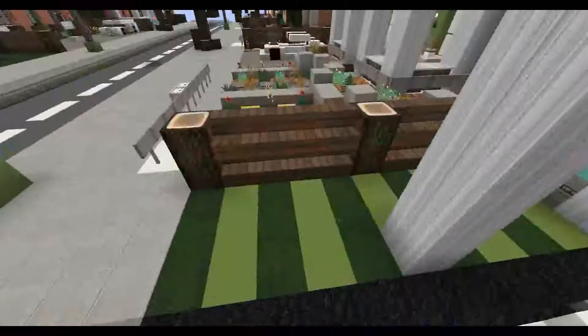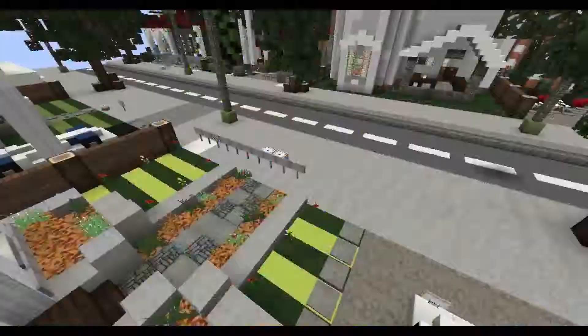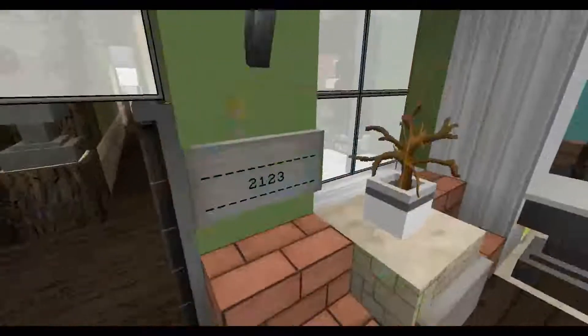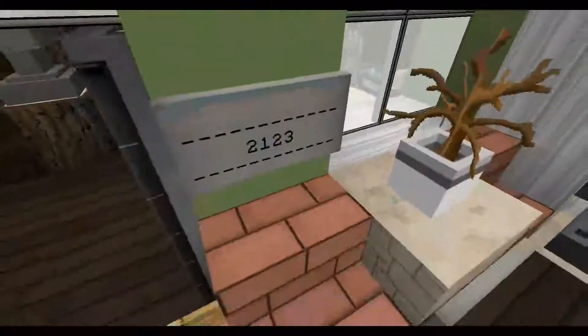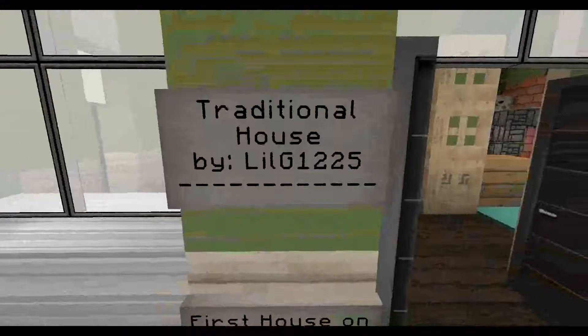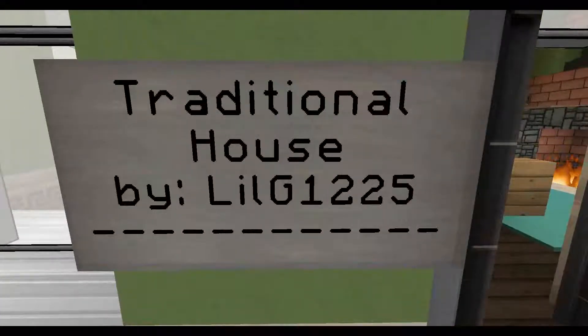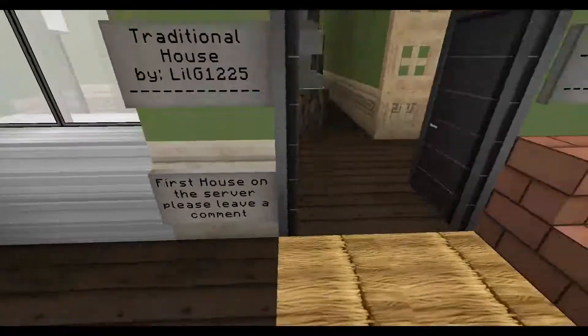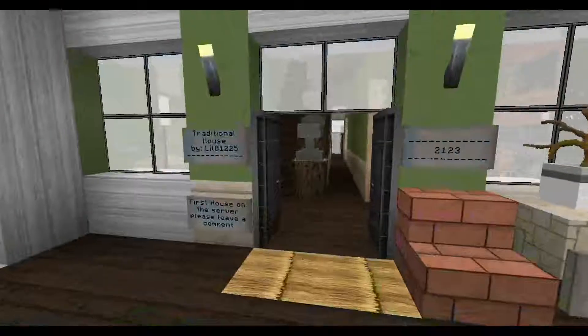Same thing, so it looks good on that side. If you go up a block — which is a good idea — I like having the step up a block on traditional houses. This is like the house number, I guess: one, two, three. The traditional house by lilg1225 — first house on the server. I think it's a very good one.